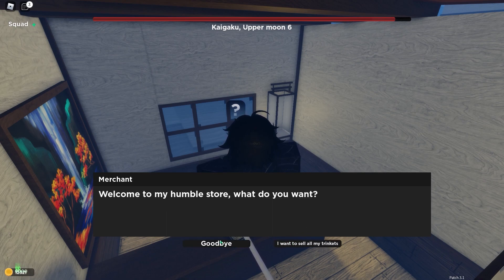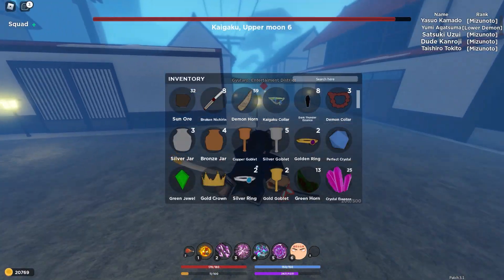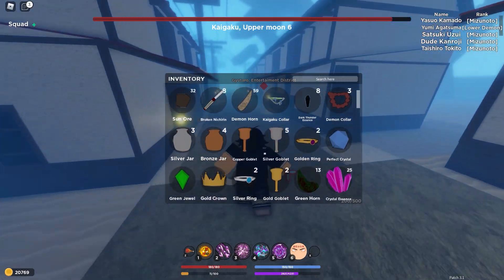First I need to get the requirements, which are 20k yen, so I'm just going to quickly sell all my stuff here. I should have 20k yen and there we go — we've got 20k yen.